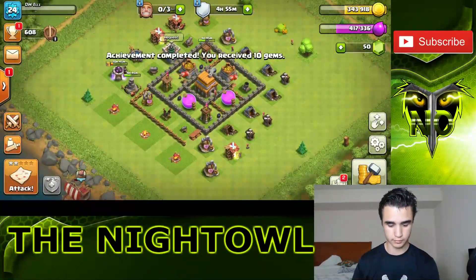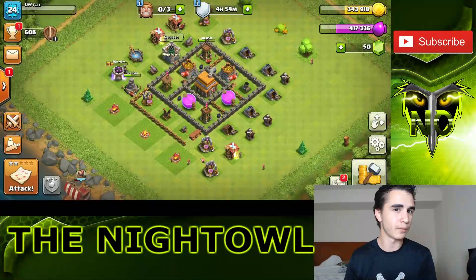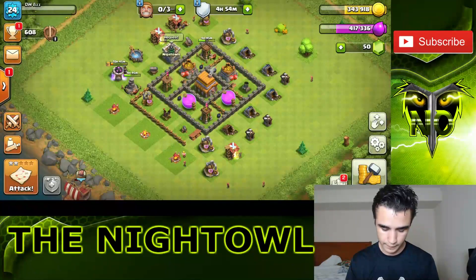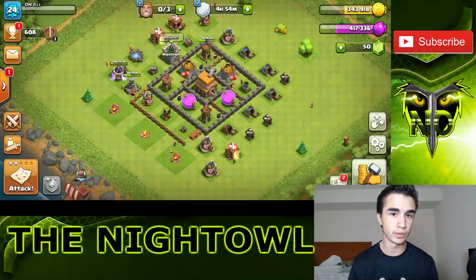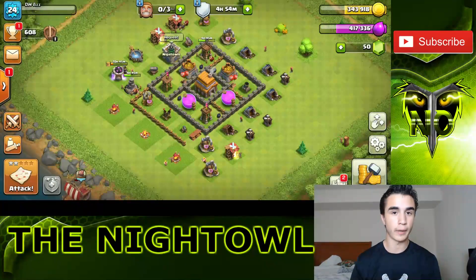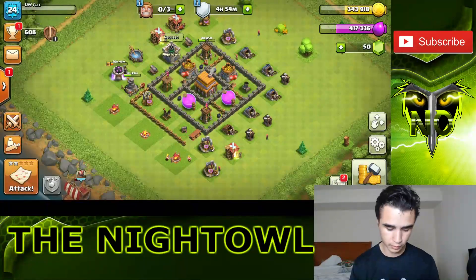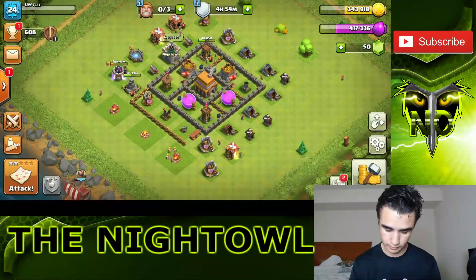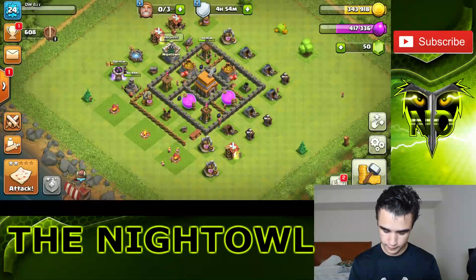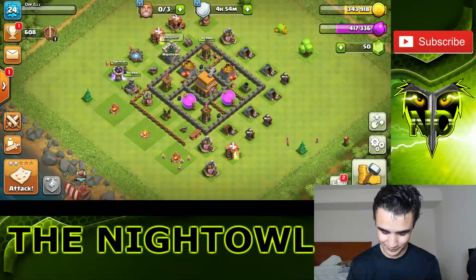Got a gold grab — cool. That's pretty much it for this episode. I could do another farming raid but there's not really much else happening at Town Hall 5. It's a little slow because we're farming with Giants and Archers and then just waiting — we fill up our storage so fast that all I have to do is wait for something to open up, upgrade something, then go back to farming. That concludes episode two for Town Hall 5. When we come back I'll probably be doing my army camps and most likely some other defenses.